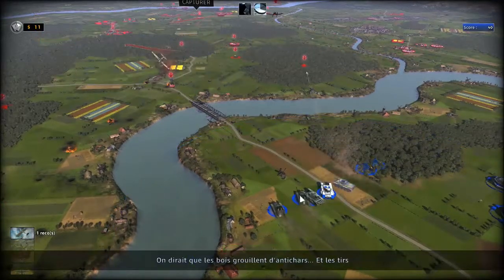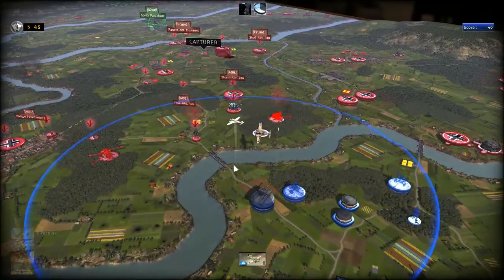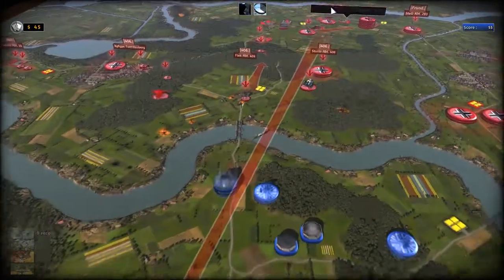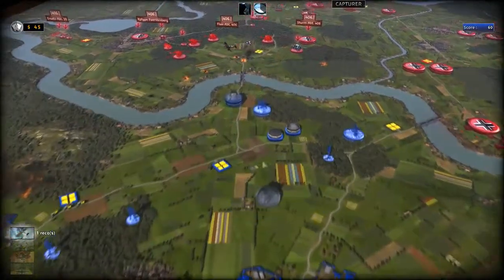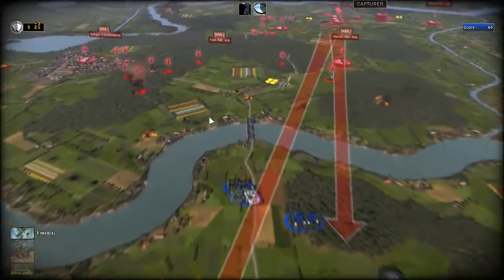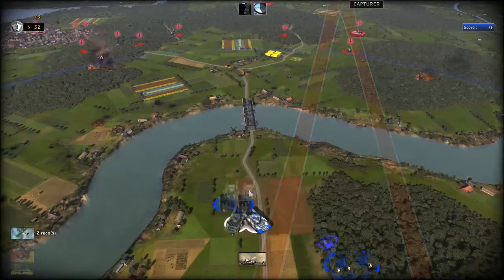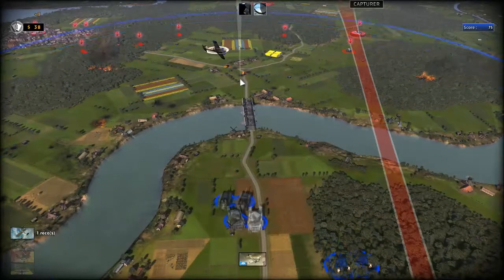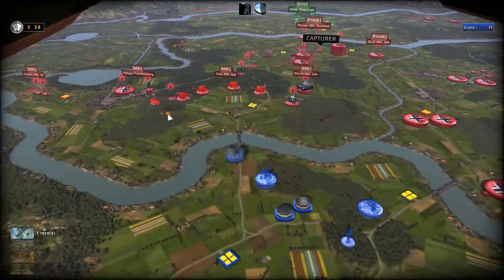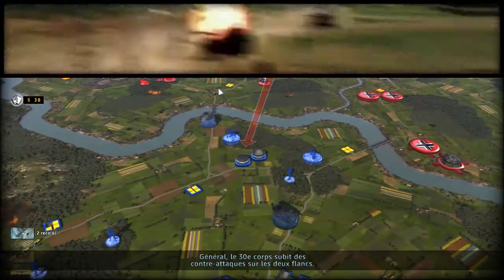Je vais faire des Cromwells au plus vite. Étant donné qu'ils n'ont plus d'anti-aériens, je peux envoyer ma reco un peu plus loin. OK, ils ont l'intention de m'attaquer, ces petits cognos. Je vais faire une deuxième reco pour suivre deux fronts en même temps. Ça va l'achever, très bien. Je vais parachuter : j'économise un petit peu pour pouvoir parachuter deux unités par forêt. Deux là, deux là, deux là et deux là. Ça sécurisera bien le tout et je pourrai capturer ce dépôt.